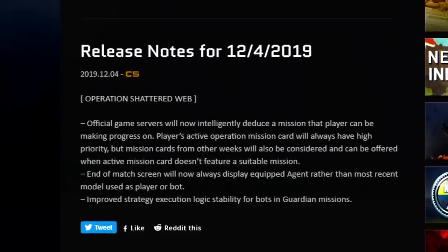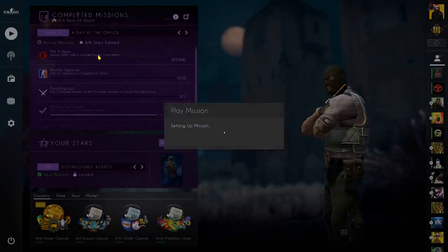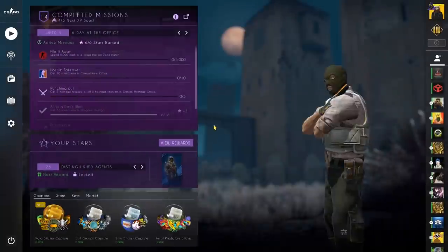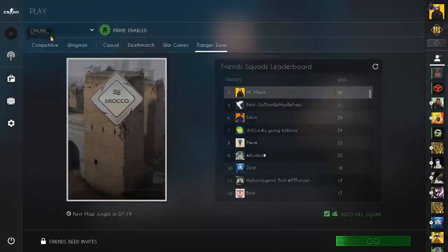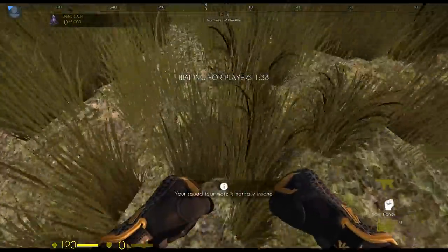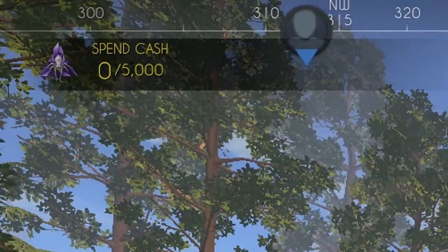In this one, Valve released an improvement to the missions, giving them a brain. You no longer need to click to play a mission. If you're playing a Danger Zone game for example, and there is a mission for you on that game mode, it will bring it up and you can complete it. This will be useful later on for people like me who just don't want to do all the weekly missions at once.